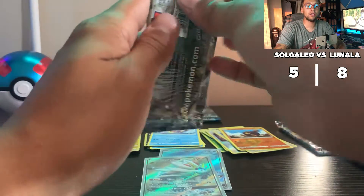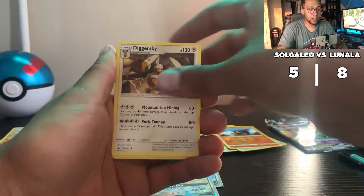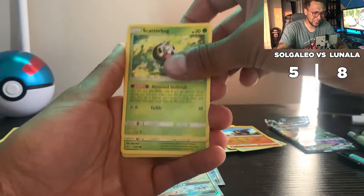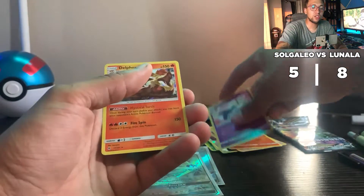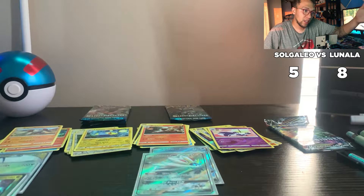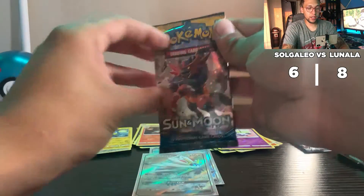Second-to-last Forbidden Light pack for Solgaleo — it's a white code card! Solgaleo might catch up. Fire energy, Dull Blade, Diggersby, Scatterbug, Exeggcute, Espurr — and a Meowstic for one point. I don't believe he was at five... Solgaleo was at five — that's two points each. That's ten for Lunala. Solgaleo is down by oh my god, two points right now!